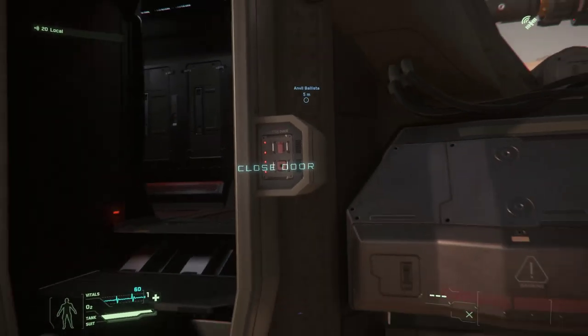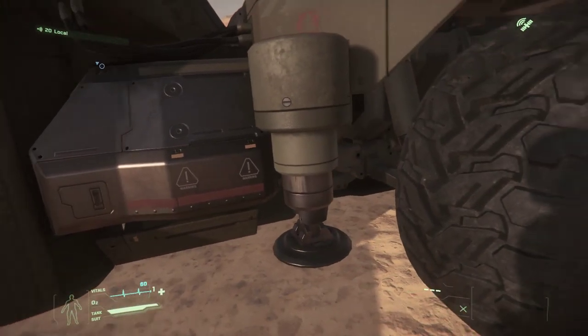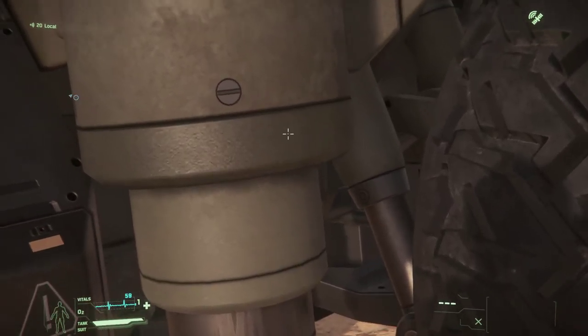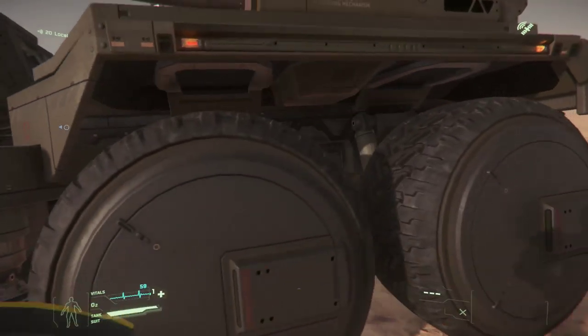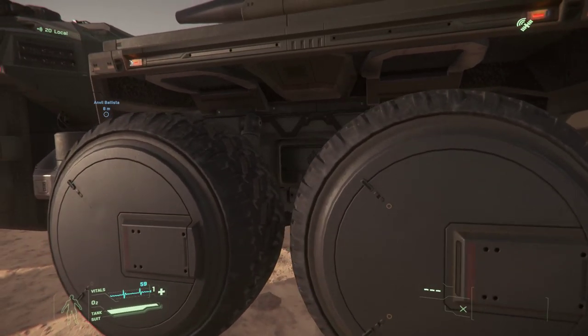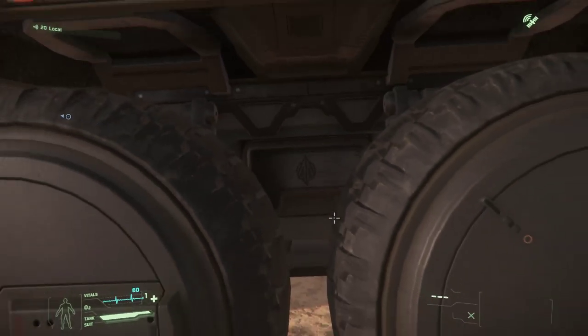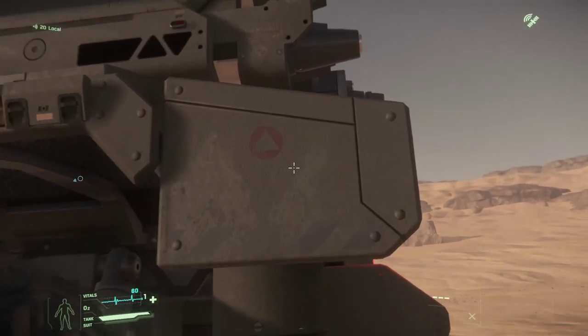Open and close. Moving around the side, another support strut. That's a big screw over there. The Anvil logo — nice. Making our way around the back, look at the texture here.